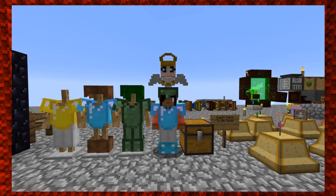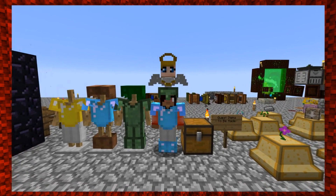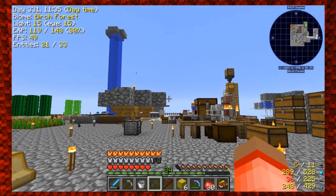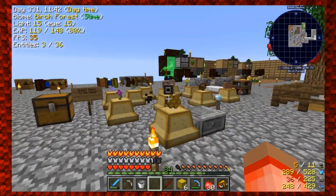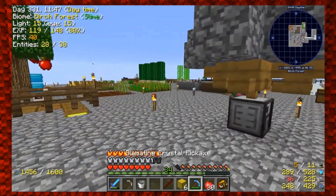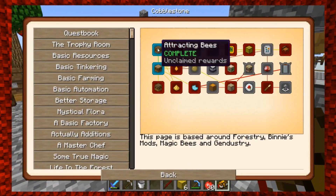Hey guys, welcome back to another episode of Modern Skyblock 3 with Haley. We're picking up sometime after we left off — I've done some off-camera work, so let's go ahead and jump in and show you what I've been working on. I didn't do too much; I didn't want to jump too far ahead. Let's look at the quest book and see what I actually did jump ahead on.